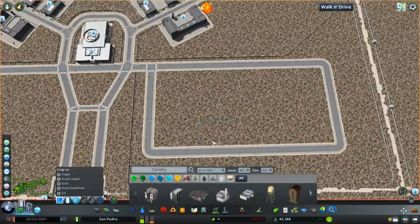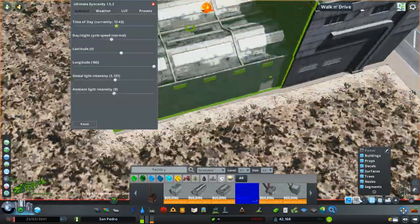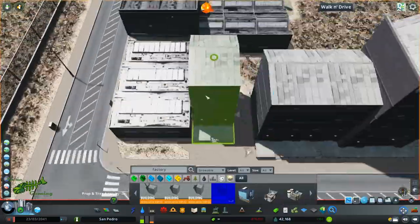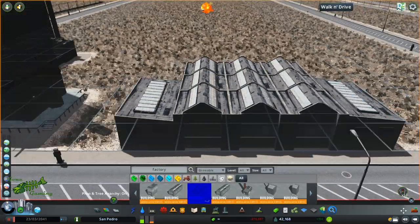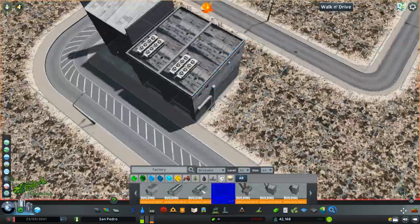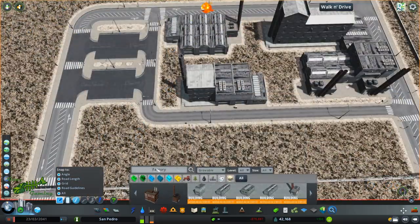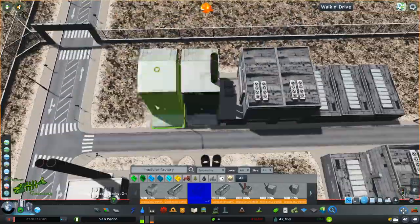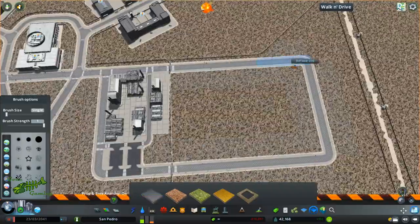Now I wanted to start building out the foreground of the prison. We already have where the actual prison is and where the prisoners are going to be staying, so I wanted to put in a little factory. I'm using the Modular Factory Pack off the workshop. In the American penitentiary system there is a lot of prison labor — a lot of factories that inmates can work in during incarceration. I wanted to add that in. If I want to be cliche I could say license plates, but it could really be anything. I think it adds intrigue and gives the inmates something to do.